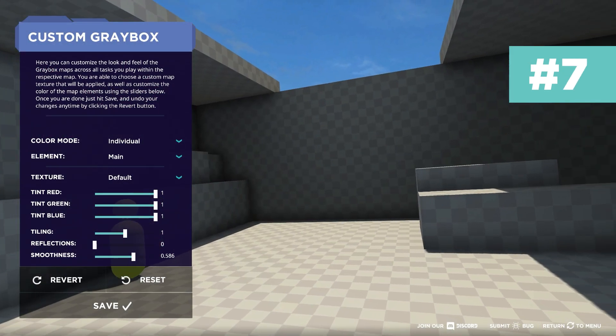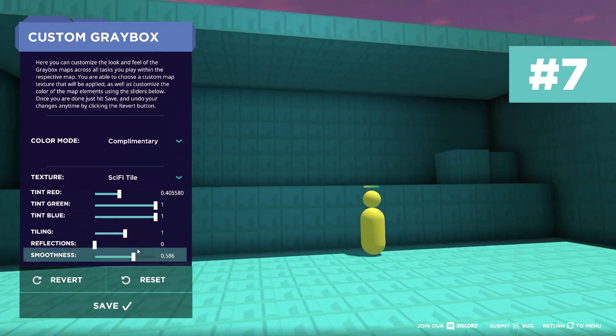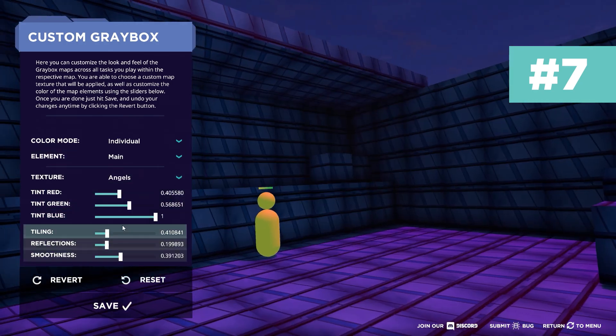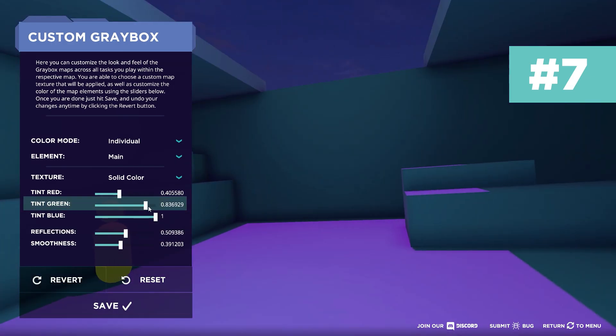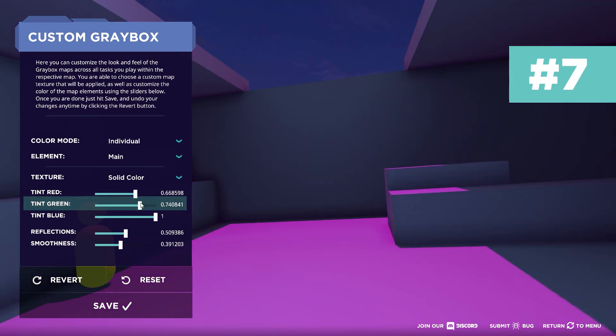Tip number seven is that you can change one of the training arenas called the grey box. From here you can change colours, textures, the tiling, size, and other cool stuff. Complement your custom grey box with a custom target colour and you're going to be training in style. Click Custom at the top of the main menu, then click on Grey Box. Once you've got your arena just right, click save and make sure to select grey box when you choose your tasks.